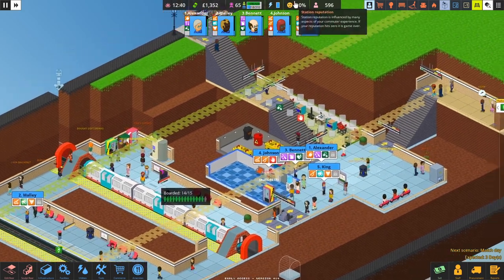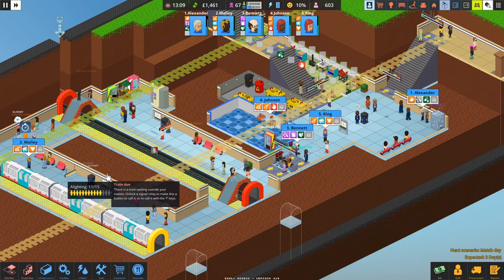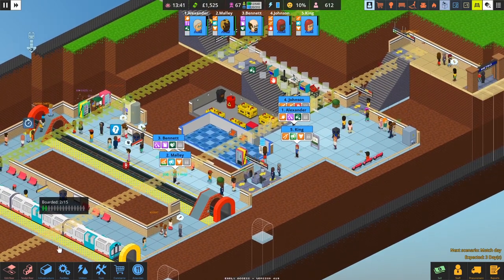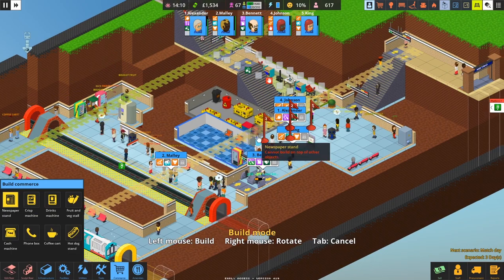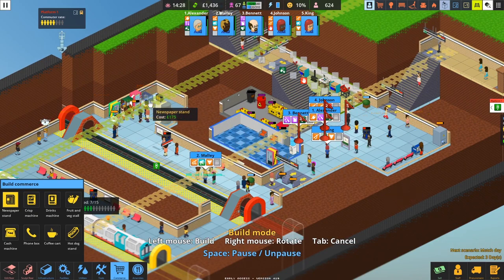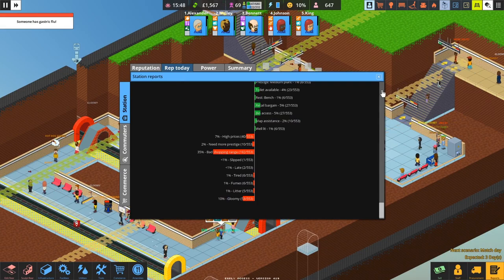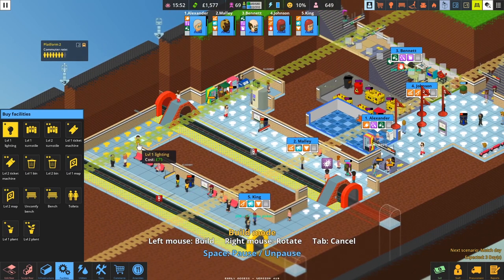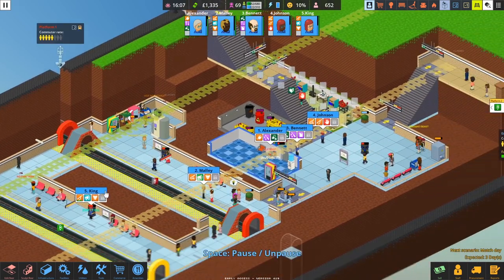Our reputation is still low. We'll probably need to add some more commerce before we complete the scenario, otherwise our reputation is at risk of hitting zero at any second. We probably have enough cash already, so let me expand this a little bit and add a newspaper stand — I'll add another one so people outside the gate line can get a newspaper as well. We need to make sure reputation keeps improving. We also haven't got any lights in our new area, so we need lighting there, there, and there. By the looks of it there's enough generator capacity, so we should be okay.